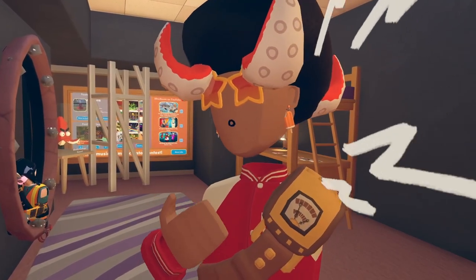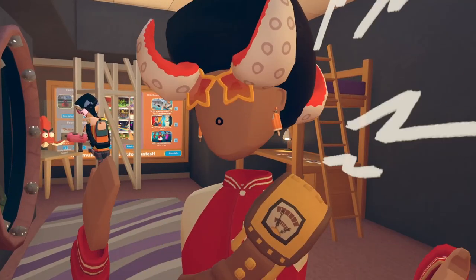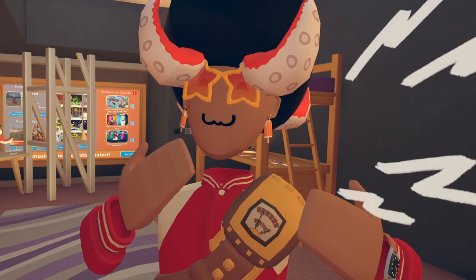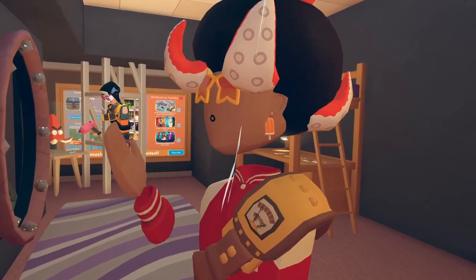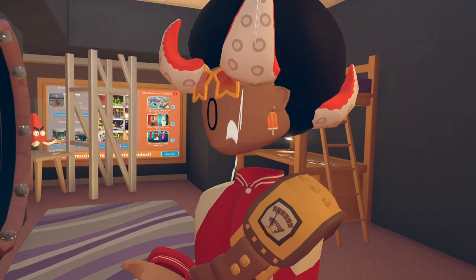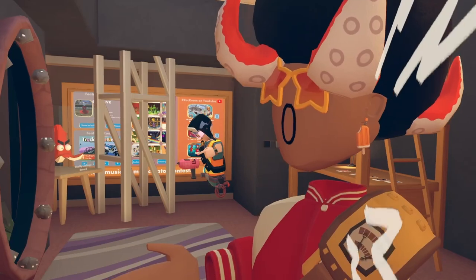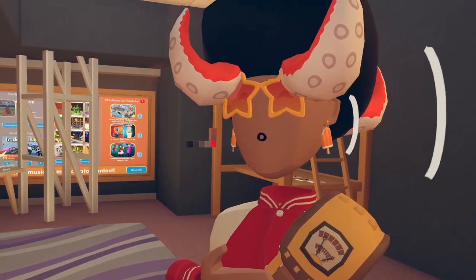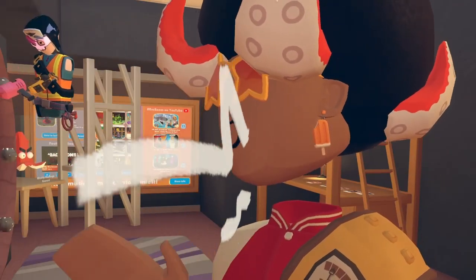Hey, welcome back to another video. Today we're talking about a pretty cool Rec Room update they just released, going over some cool new things inside the game. It's their patch called 'All That and a Bag of Chips' edition, covering a new Home feature, maker pen shortcuts, circuit updates, bug fixes, and even some Rec Room Studio stuff.